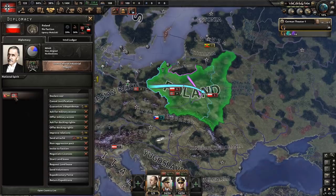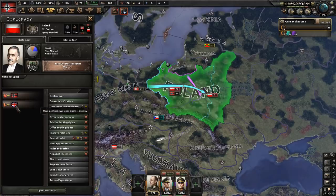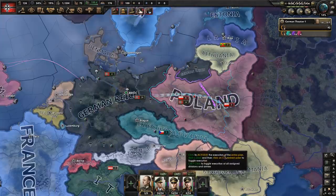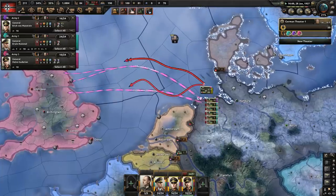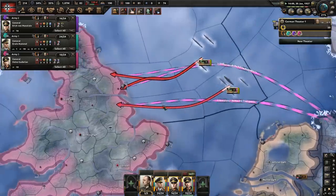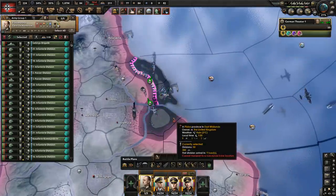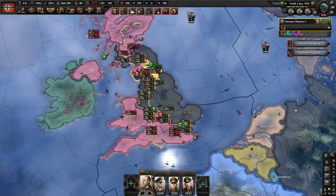So the main thing is that we want the Brits to guarantee Poland. Just justify on France, and they are guaranteed by United Kingdom. So now we are going to roll over Poland. After you roll over Poland, you just want to invade Britain. And after your successful landing you want to ship your whole army there. Germany is not OP, said nobody.